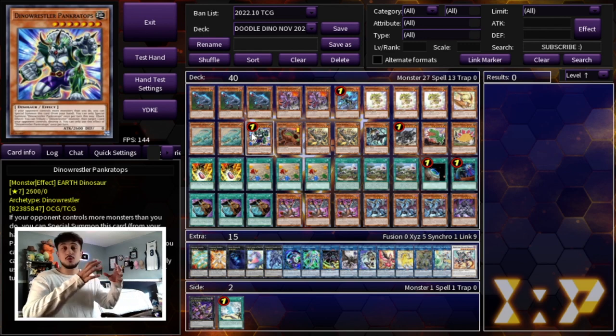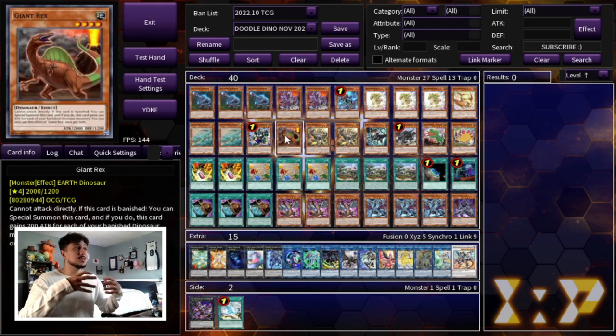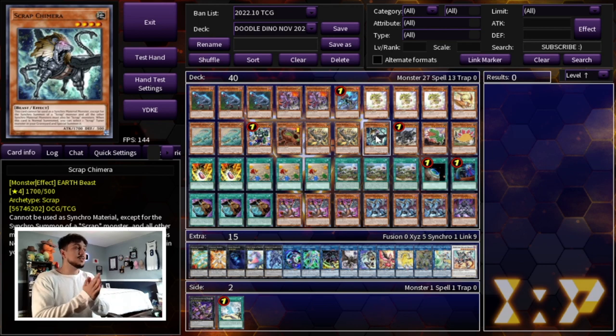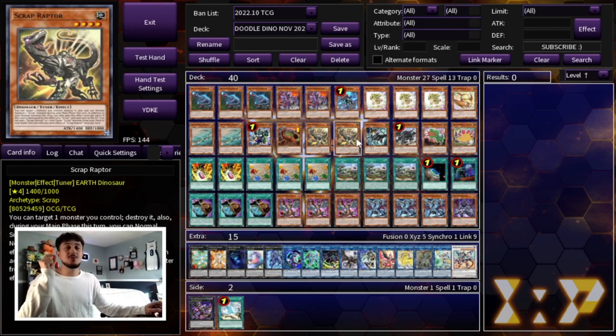We're playing the one Pancratops — even though yes we want to go first with this deck, Pancratops is still really good because there are lines where you pop your Petite Tyranodon and then you're summoning Pancratops, so you can end your combo on a Pancratops, which is really nice. Then we're playing the one Giant Rex — a really powerful extender, especially in this build where you can really abuse the banish effect, and it's also an Earth monster which I'll get into later. We're also playing two Scrap Raptor and one Scrap Chimera. The minimal Scrap Engine pushes so much potential and just raises the ceiling of the deck. On top of that, the Scrap Monsters are Earth — and that matters.